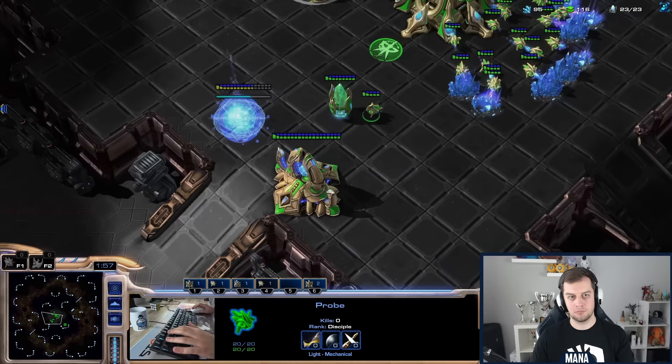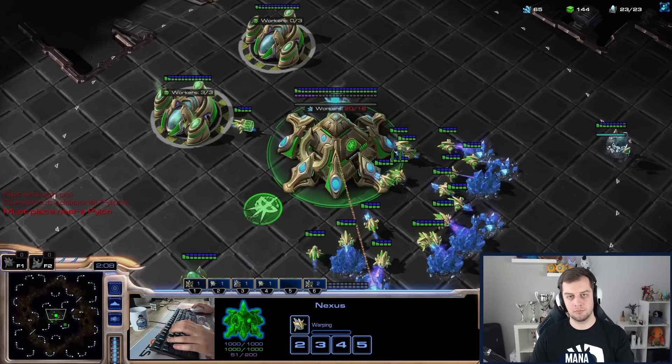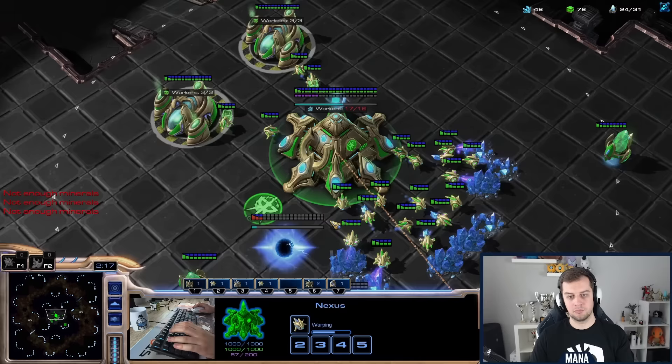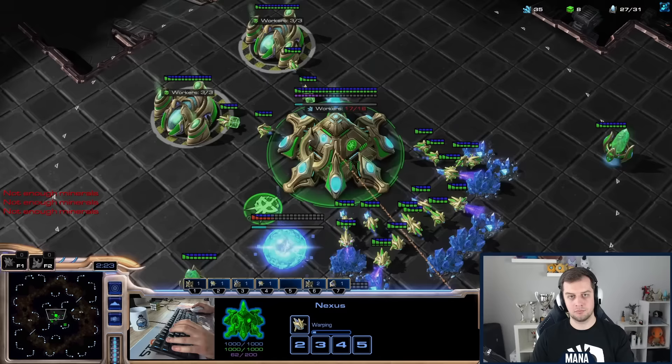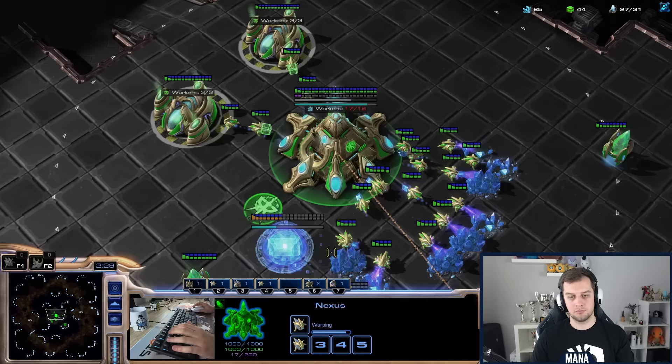Talking about the build I was testing the most — I think going for the one gate expand is the best thing I can possibly do. I was also experimenting with Nexus first, but it got worse when the AIs rushed me and I wasn't able to defend. So I went for one gate expand, doing lots of cannons, batteries, sentries to block the ramp, and then disruptors to eventually clean up the big armies coming my way.